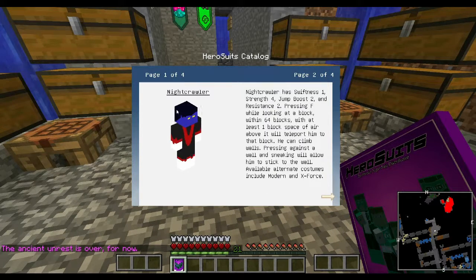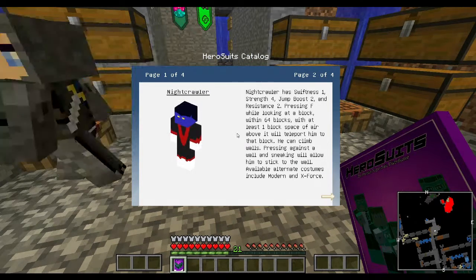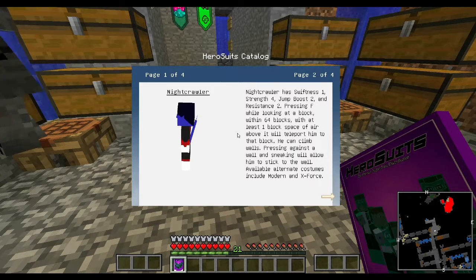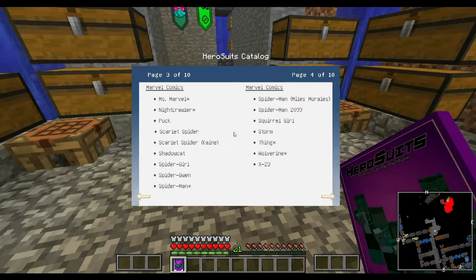Nightcrawler. Nightcrawler has Swiftness 1, Strength 4, Jump Boost 2, and Resistance 2. Pressing F while looking at a block within 64 blocks with at least one block of airspace above it will teleport him to the block. He can climb walls. Pressing against a wall and sneaking will allow him to stick to the wall. Available alternate costumes include Modern and X-Force.